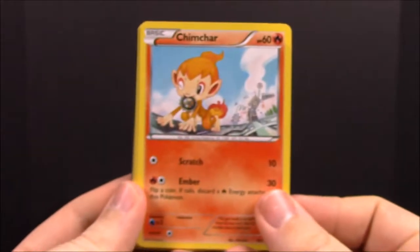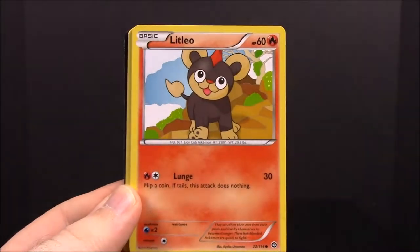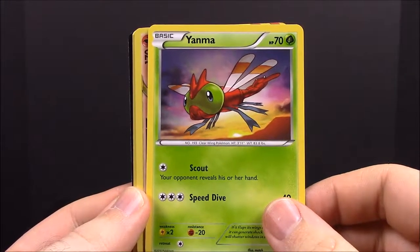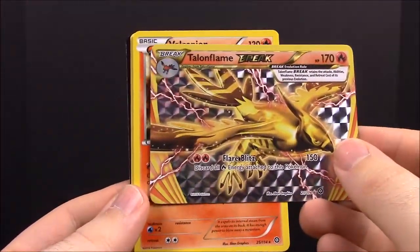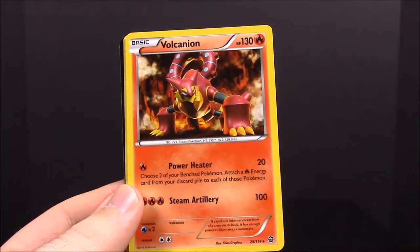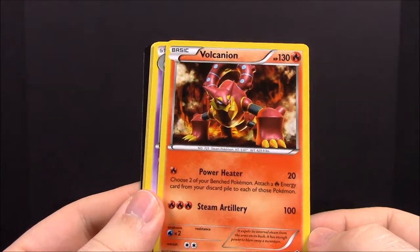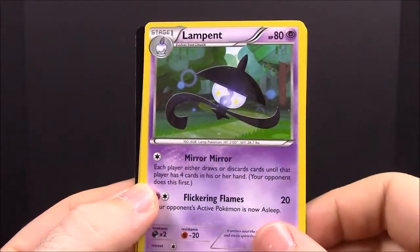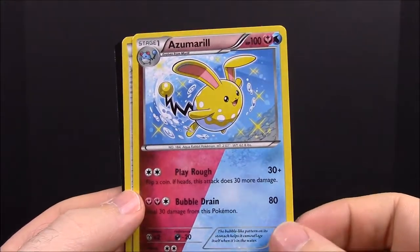Now we'll go with Steam Siege, which looks like it has a Break card. First up we have Chimchar, Nosepass, Litleo, Sneasel, Yanma. Oh - a Break card! We have a Talonflame Break, that's really awesome. Then we have a Volcanion, that's very cool - surprised we got one. It has Power Heater and Steam Artillery, looks awesome. Also Lampent, Azumarill which looks cool, a Special Charge trainer, and the card on the back was upside down.